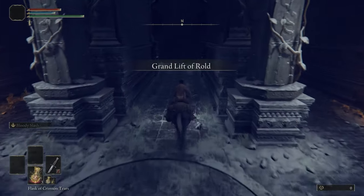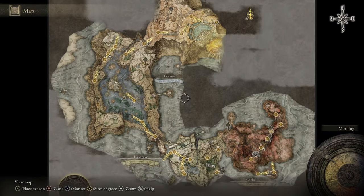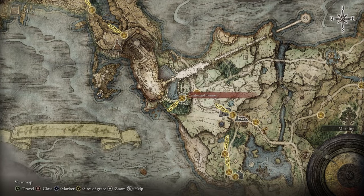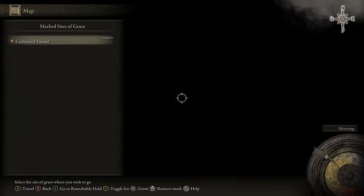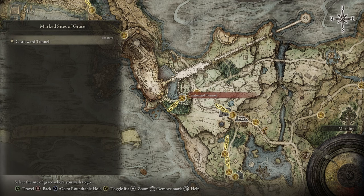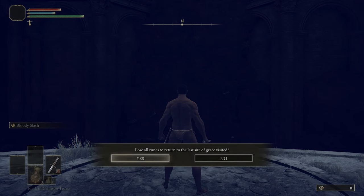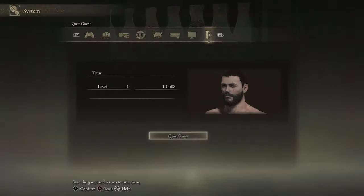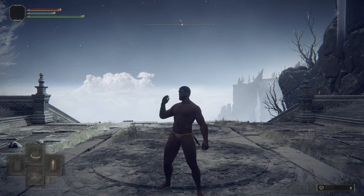After resting at the site of grace, ride up to the Lift of Rold and we are going to perform a normal wrong warp. Come stand in this area, pull up your map, and find that Castleward Tunnel site of grace that I told you was really important to grab earlier. You need to press Y on an Xbox controller or triangle on a PlayStation controller, then press right stick to mark the site of grace. Now with the Castleward Tunnel as your only marked site of grace, you can press the map button and immediately double press Y to go straight to the Castleward Tunnel site of grace. So just like a normal wrong warp, use your memory of grace to go to the last site of grace visited, click yes, press your map, immediately press Y-Y or triangle-triangle to go to Castleward Tunnel, and click okay. You want to click okay at the very last possible second while still getting the acknowledging sound. If you time it correctly, you'll end up right outside of Margit's fog door. Quit out as fast as possible, and when you load back in, you should be at the top of the Grand Lift of Rold in the Mountaintops of the Giants.